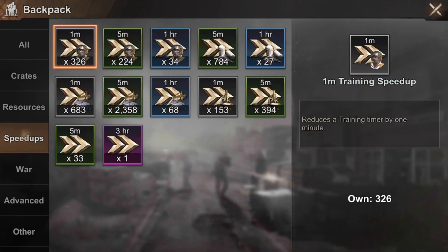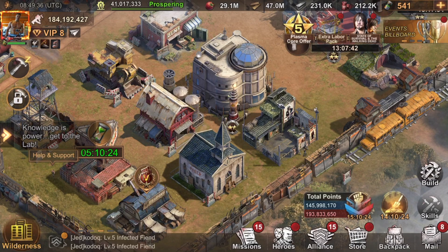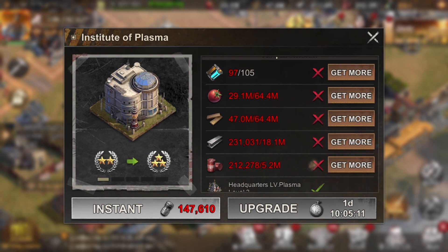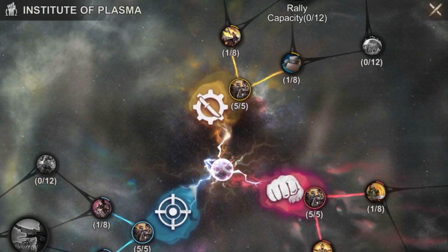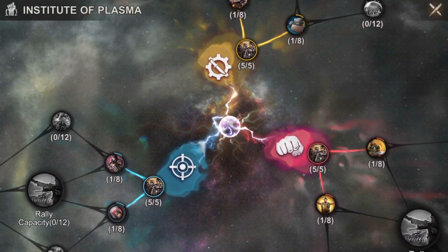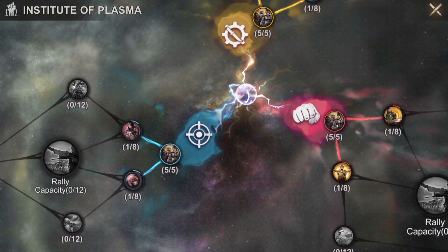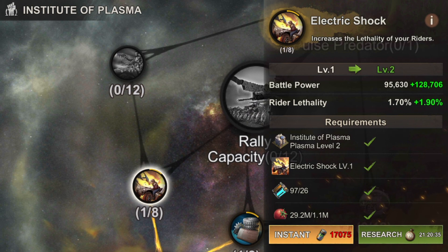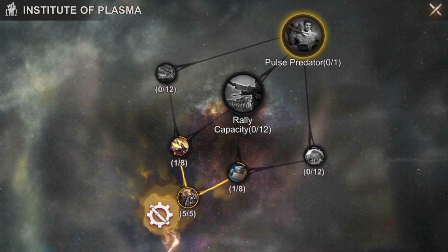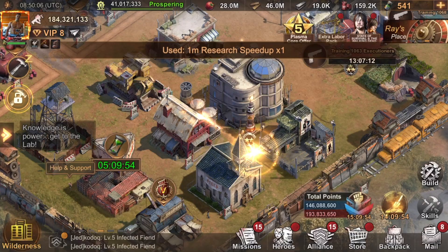Let's see how many speedups I get. I have a little bit of training. I have tons of speedups for construction but I'm done with construction, so I have to use also plasma cores to upgrade this. I'm gonna use more plasma cores because I'll be collecting more during the days - maybe I'll have 80 for another upgrade, which will help me with the other stage. Let's see which research requires the least plasma cores - 26. Yeah, this one. When I use more speedups, that should be it.